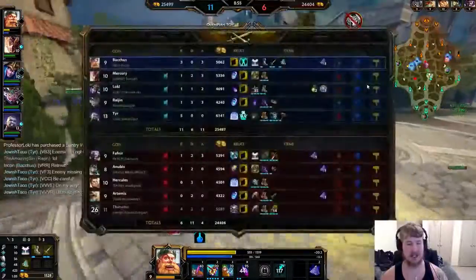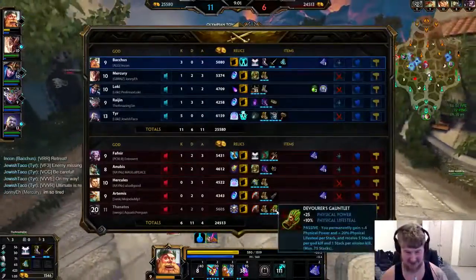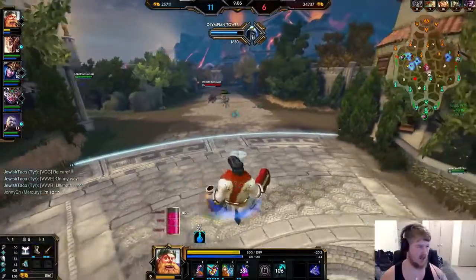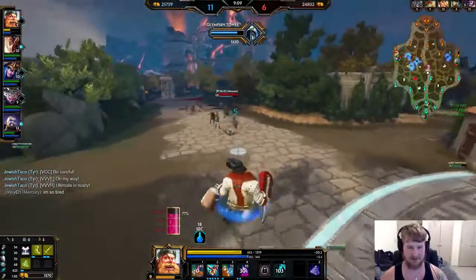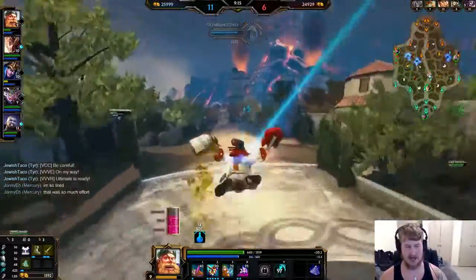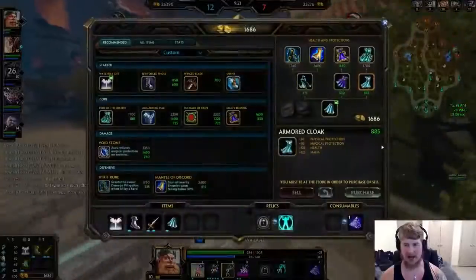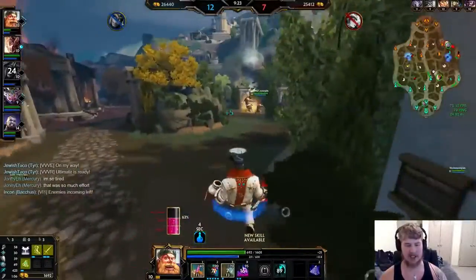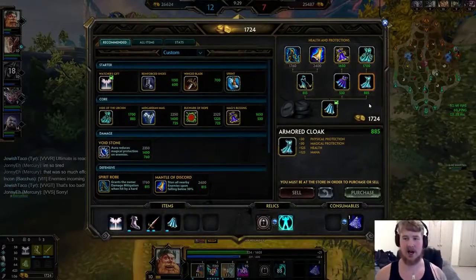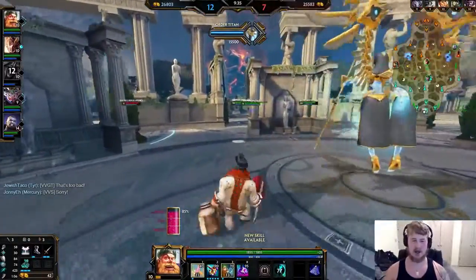That Thanatos is huge — he has Devo Gloves. I thought that guy was life-stealing. Devo Gloves on Thanatos — that's nasty. You heard it here first, folks: Thanatos with Devo Gloves, it's the new meta. Welcome to the new world of Smite. Chilling back — I don't need to do anything crazy against that guy. I can back — I have Urchin now, actually sub-10 minutes, which is going to be massive for tankiness as I start getting stacks going into team fights.